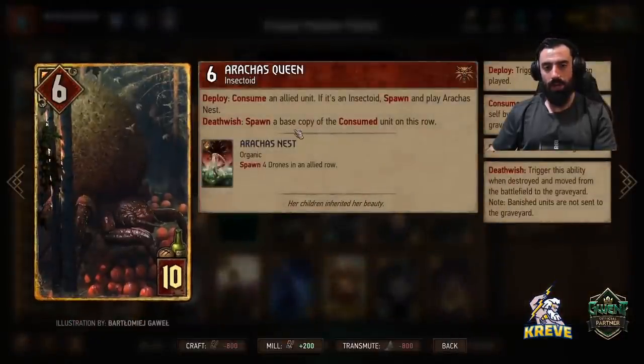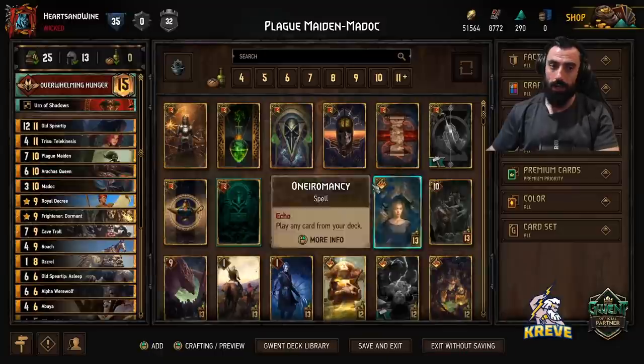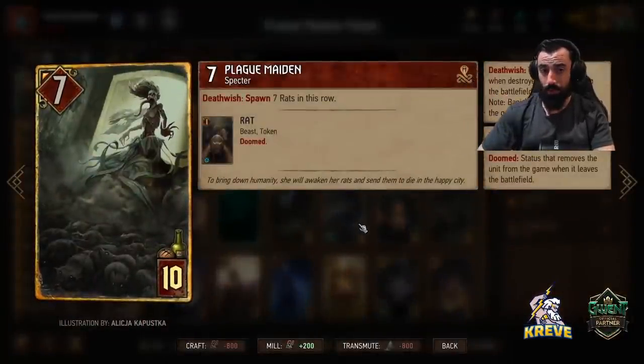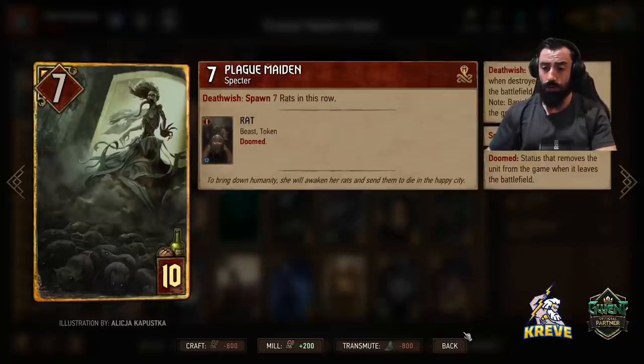Arrakis Queen is just going to give us extra Madocs in this deck — consume Madoc behind Cave Troll with this card, it's a round one card. Plague Maiden is fantastic tempo; we're saving one leader charge for her and it gives us a ton of points. Really good to push on a bleed or even win round one with this card.